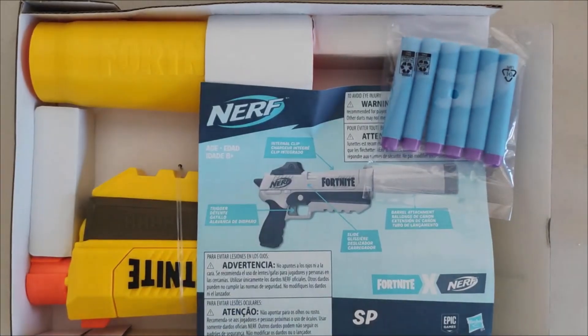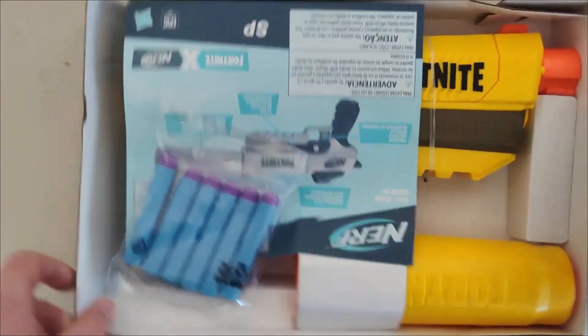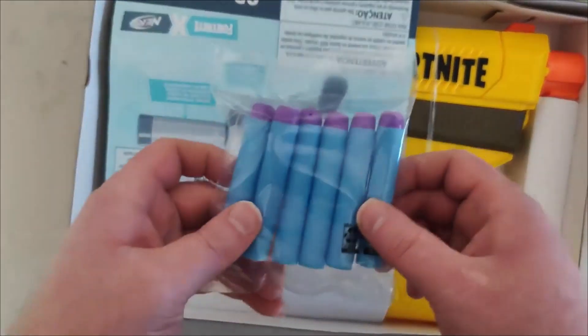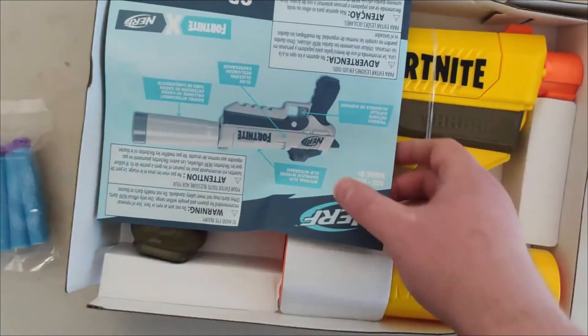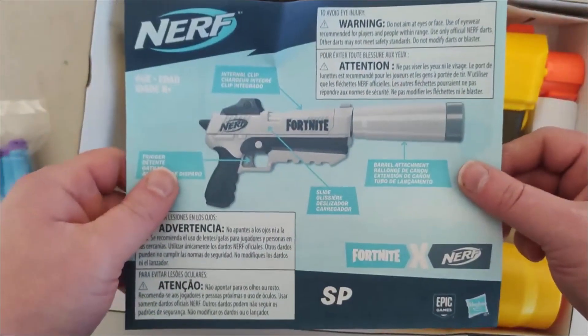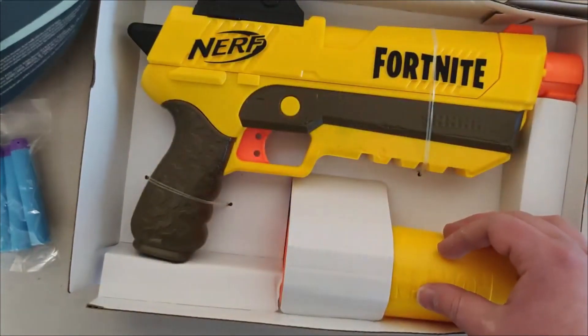Alright, so I got it open. I don't need the box anymore. So here are the Nerf gun darts — that's what they look like. It looks like it comes with six of them. And there's the instruction manual — looks like who needs that, right? That's what it looks like.